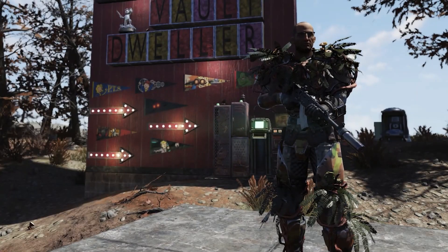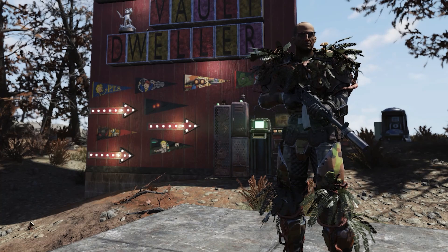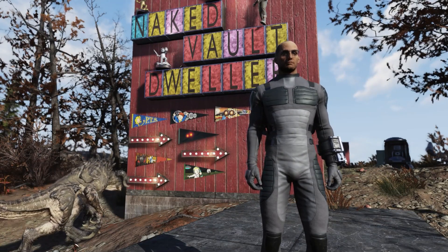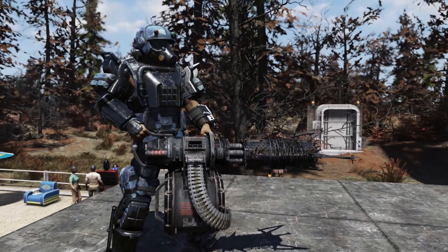Staying in the armor category, she's going to have the Thorn Armor chest piece at $750. The left arm, left leg, right arm, and right leg are $563 each for the Thorn Armor. And bringing up the tail end in the armor category, she's going to have the plans for the Secret Service Under Armour selling for $188.